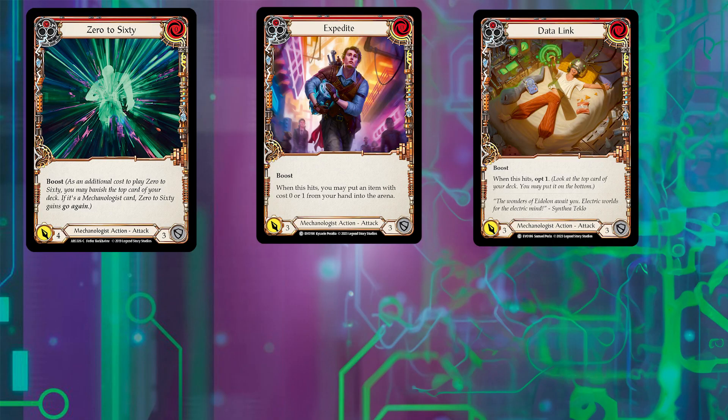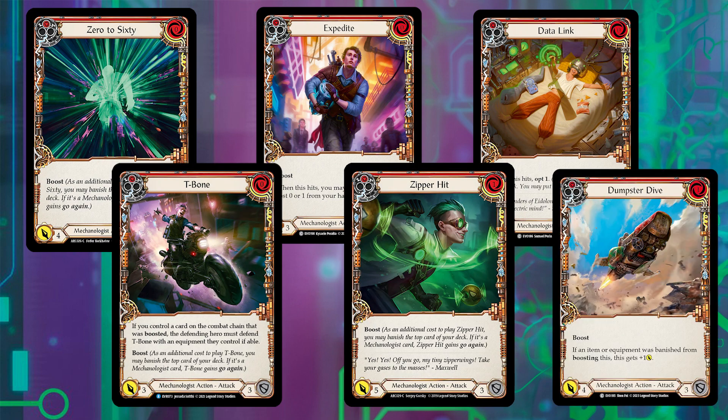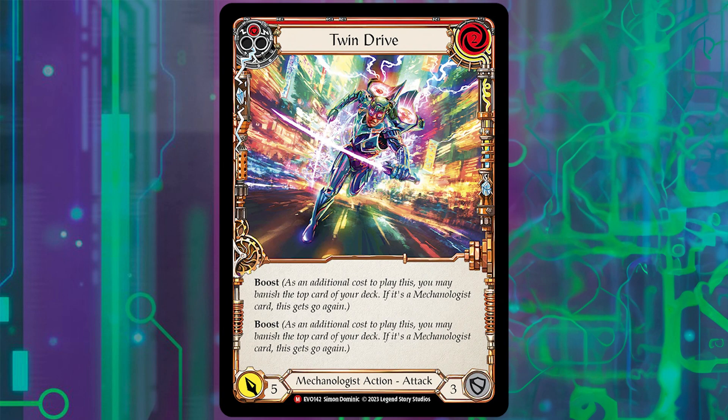You want cheap and effective boost cards — ideally cards you don't need to pay resources for, especially if you're forced to block from hand, though I don't recommend blocking from hand if you can avoid it. The cards I like to include are 0-to-60, some zero-cost cards with good on-hit effects, t-bone, zipper hits, and dumpster dive. There is a consideration to play twin drive as well, but the double boost is a bit too resource-expensive for the flow of the deck.